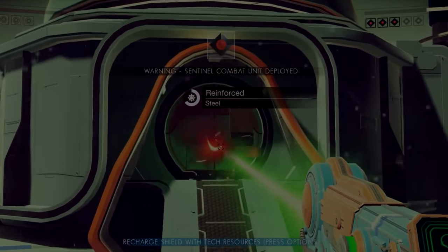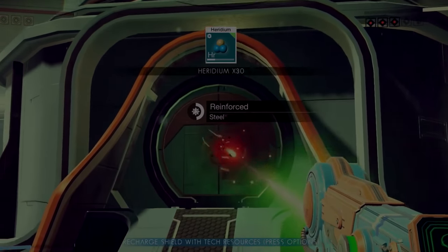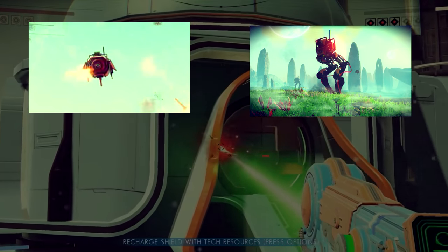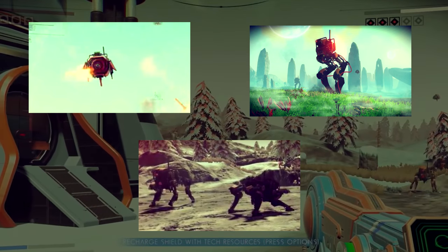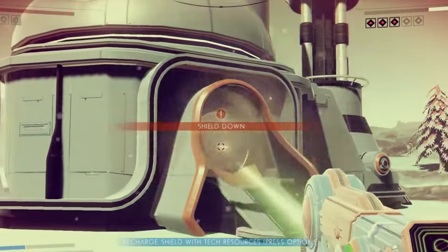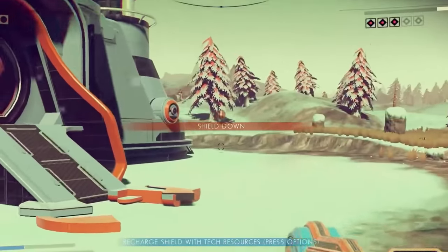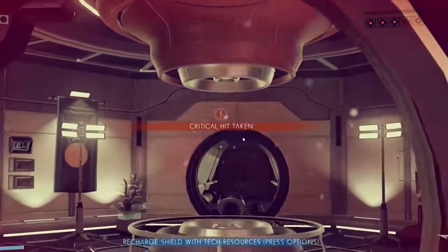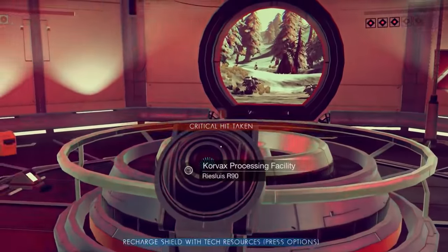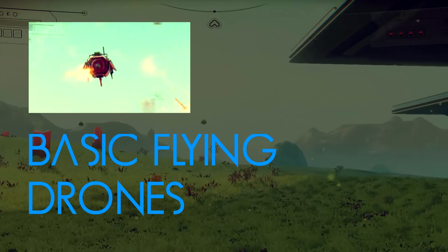There are three different types of sentinels in No Man's Sky: the basic flying drone, the bipedal walker, and the quadrupedal combat unit. There are universal laws in No Man's Sky, and sentinels will normally act passively towards a player unless they break these laws, such as killing an animal unprovoked or over-mining a planet's resources.